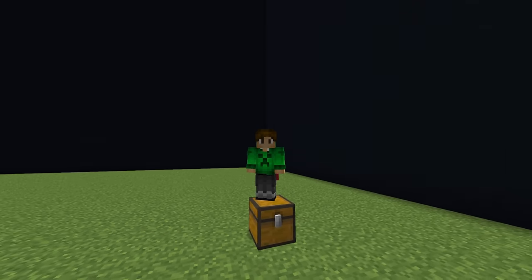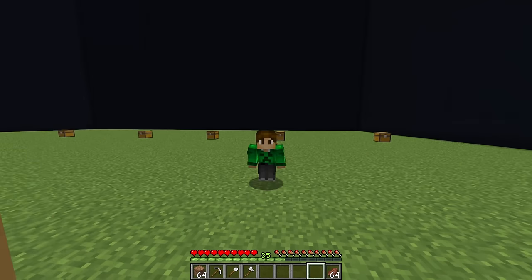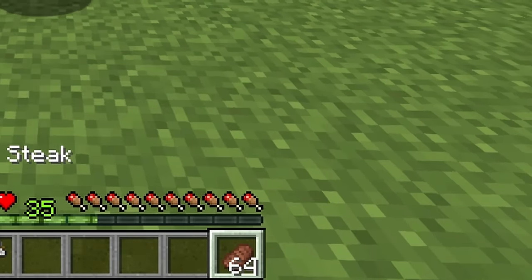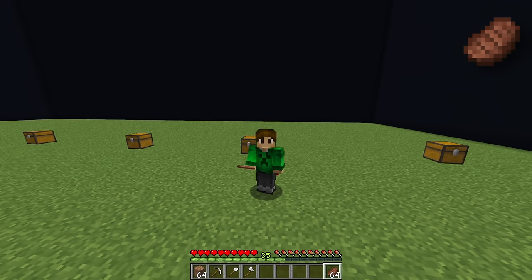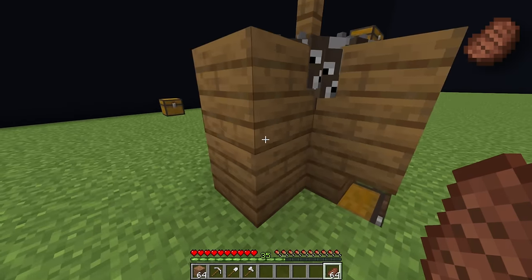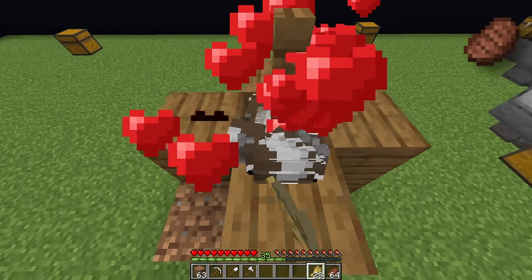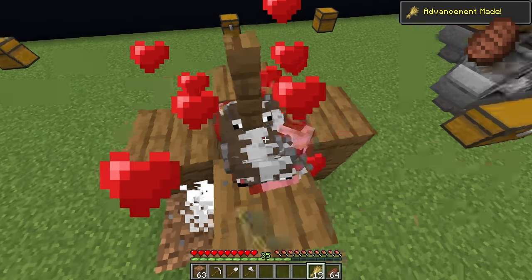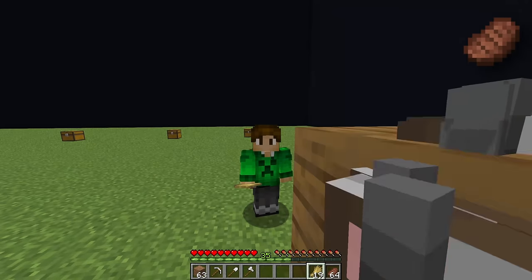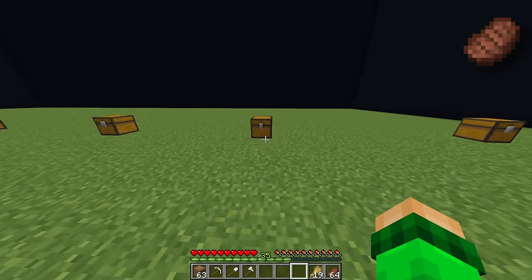I'm not going to do them in the exact order shown, because one of the most important things when you just started your Minecraft world is food, and cooked beef is one of the best foods in the entire game. That's why we've got the humble cow crusher. Get the wheat from that chest, breed the cows, and once they make babies, entity cramming happens and the drops go into the chest. It is stupidly simple and that makes it one of the most OP farms you can have.